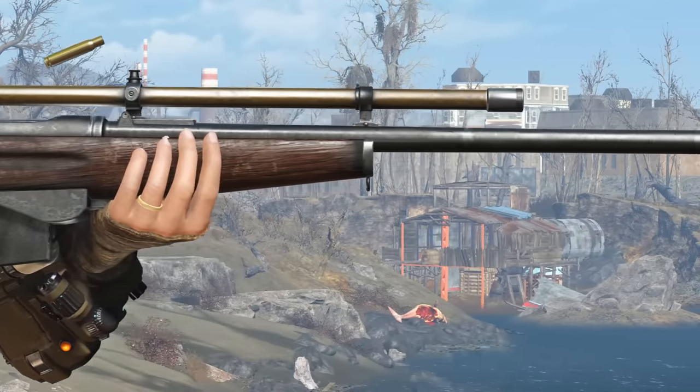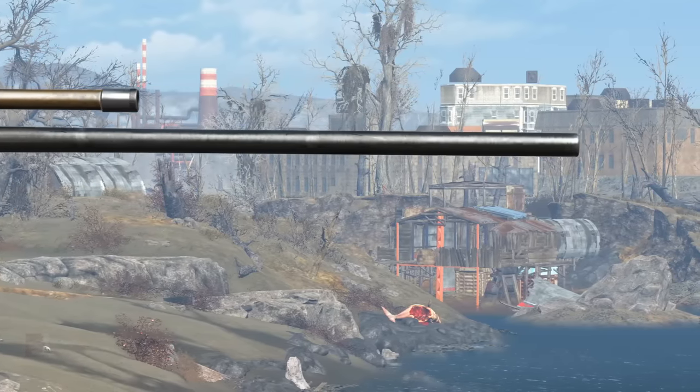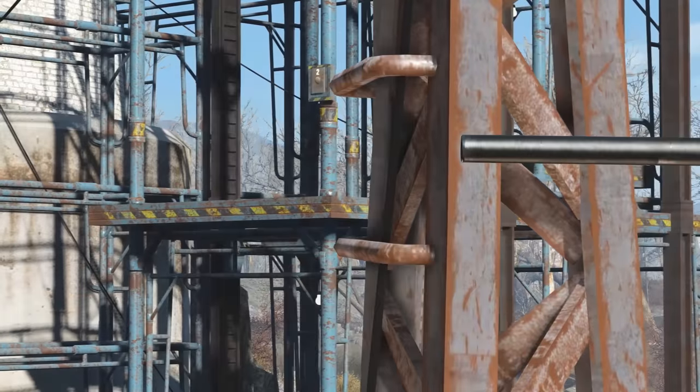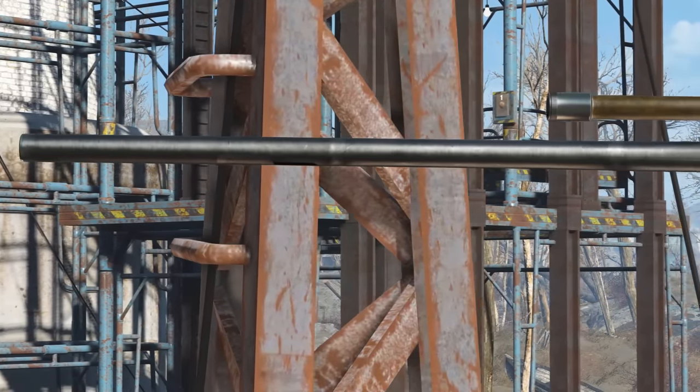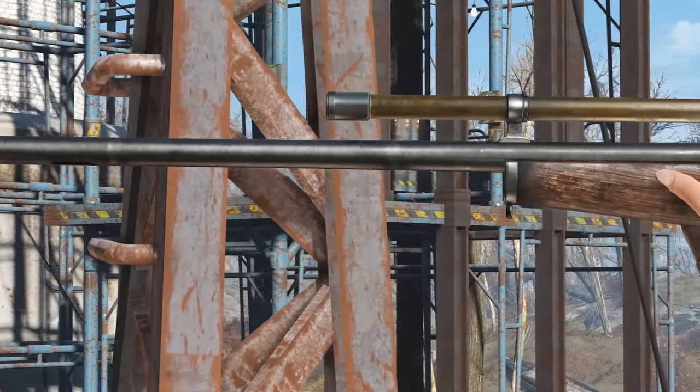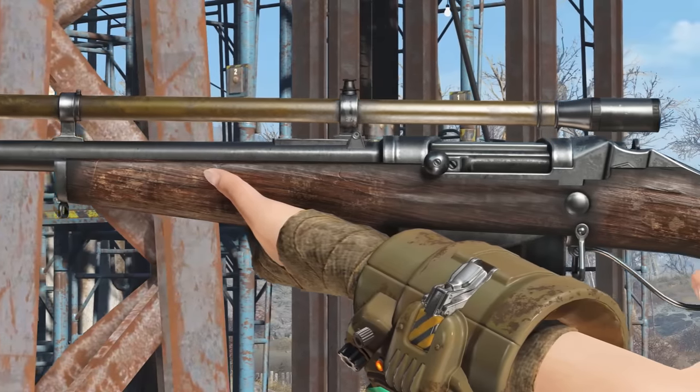The closest real-world weapon I could find to the Manuel Carbine and Rifle is the Mondragon Rifle from 1908. This weapon looks a lot like the Manuel Rifle and includes many of the same magazines, including the Drum Magazine. It was developed by a Mexican soldier named Manuel — I think that's too much to be just a coincidence.